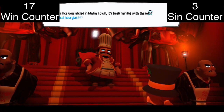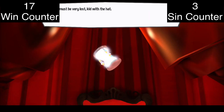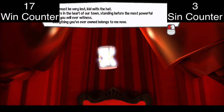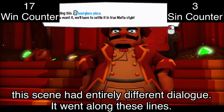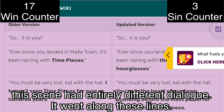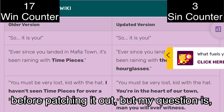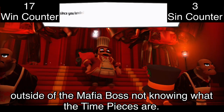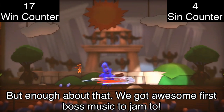Ever since you landed in Mafia Town, it's been raining with these magical hourglasses. The Mafia boss declares you're in the heart of their town, standing before the most powerful man you will ever witness. Something interesting about this scene is that when the game originally released on PC, it had entirely different dialogue. I'm guessing they were going for lore-building before patching it out, but my question is why would you change it? The dialogue isn't harmful in any way, and the new dialogue doesn't change much outside of the Mafia boss not knowing what the timepieces are. You could've left it alone. But enough about that — we got awesome first boss music to jam to!